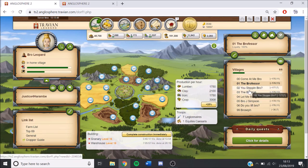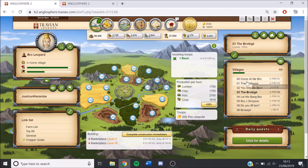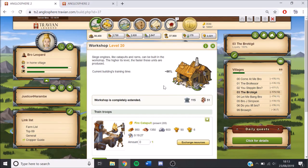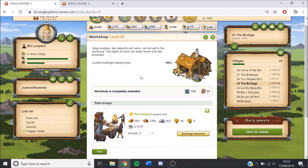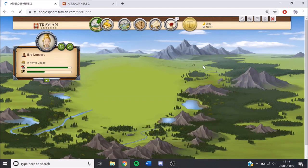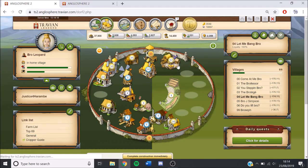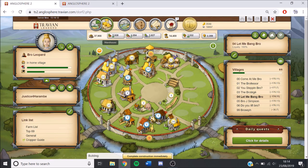Village 0-2 is just simmed out and sending resources to 0-0. In village 0-3, we've started building our catapults — scouts are coming in and we're at 208 so far. We have a level 20 workshop and haven't stopped queuing since 2 days ago. Village 0-4 we've just finished maxing out and we're just getting infrastructure up a little bit.